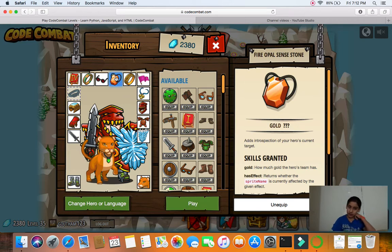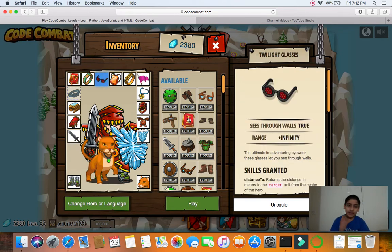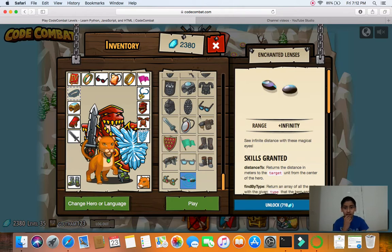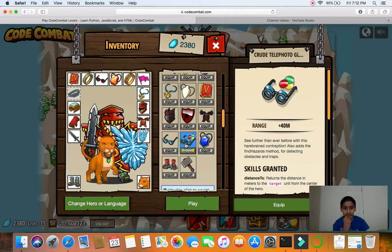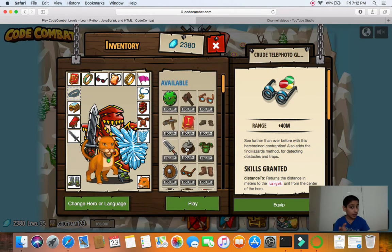The Fire Opal Stone — I don't think you need this, a normal stone would be okay. The Shark Tooth would be okay. Glasses don't change this much but the best glasses I could recommend right now are the Crude Telephoto Glasses.